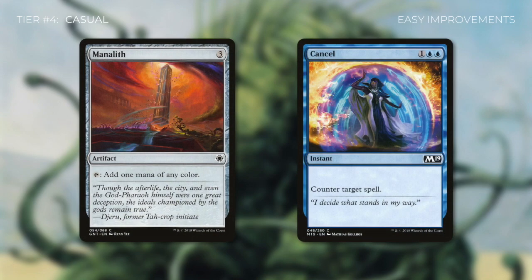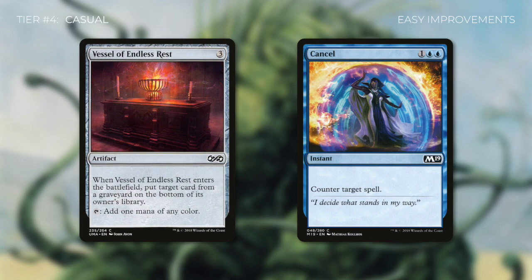Another reason that a deck might be considered casual is if there are easy and obvious improvements that can be made. For example, a deck might be running Manalith, which is the baseline mana rock that costs three, whereas it could easily swap in something like Vessel of Endless Rest, which does the exact same thing but has some additional utility.